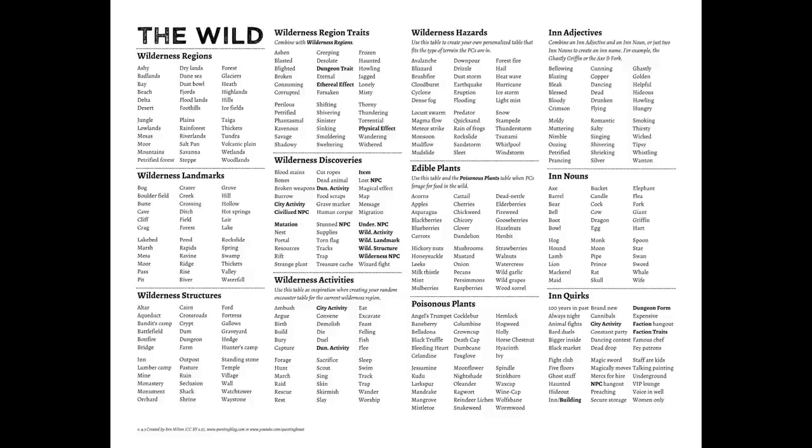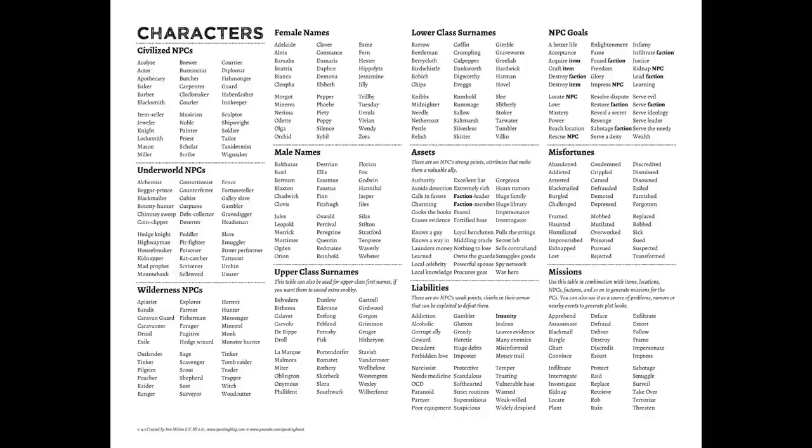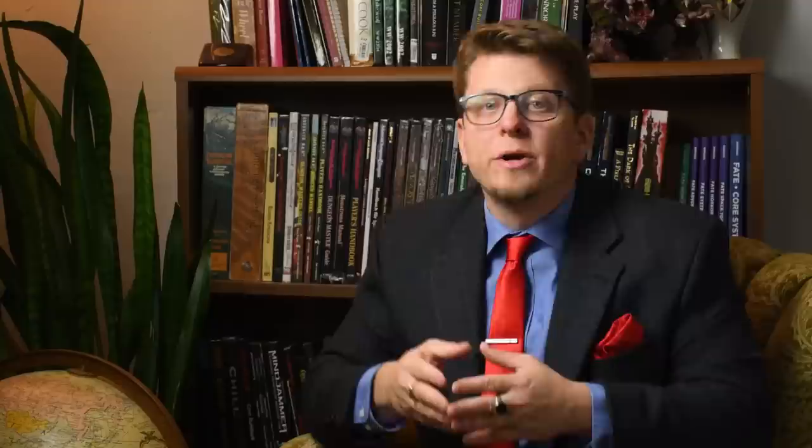Maze Rats is marketed as a 2D6 D&D Lite alternative ruleset, but it truly shines as a resource for inspirational random tables. Maze Rats tables don't just include wilderness locations to explore, but tons of tables to quickly flesh out magic items, NPCs, deities, monsters, cities, factions, dungeons, and who knows what else.